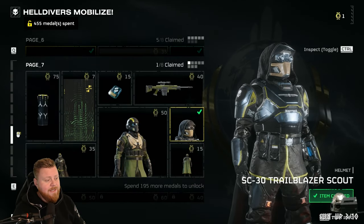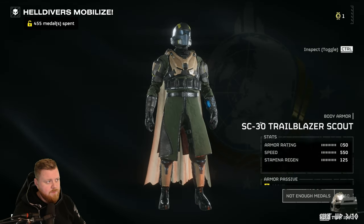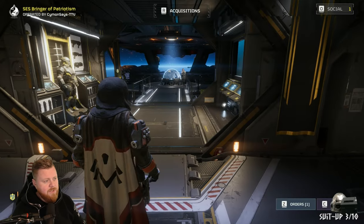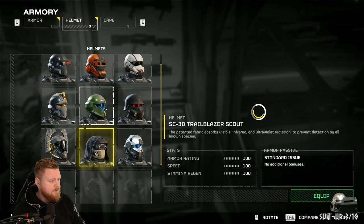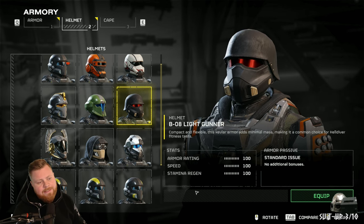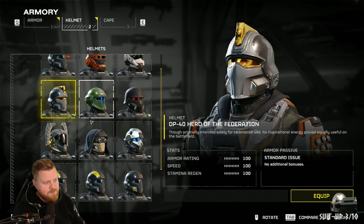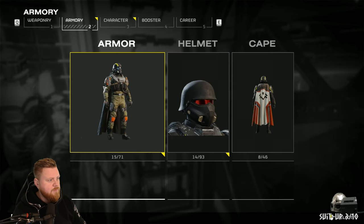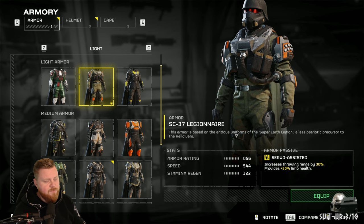Also, if you're searching for light armor, then this one right here — the armor as well — that is a light armor. But now let's go and have a look at the stats. First, let's just go equip a regular helmet. So these are the stats — the same stats that there are for all helmets, even the Trailblazer. And if we look at my armor over here now, we can see my armor rating is 56 and my speed is 544.